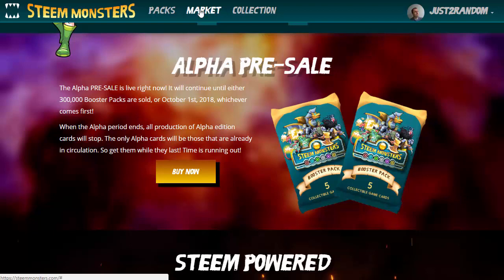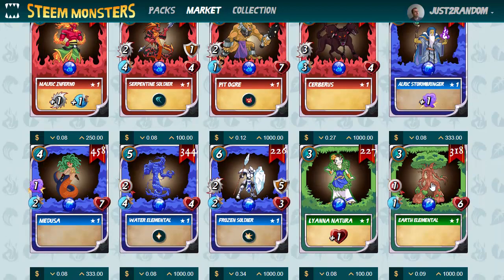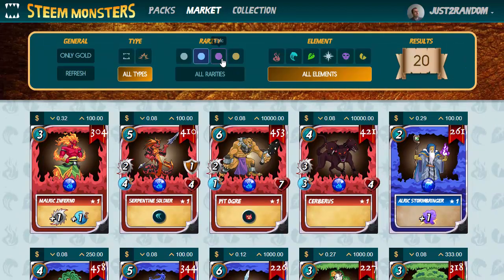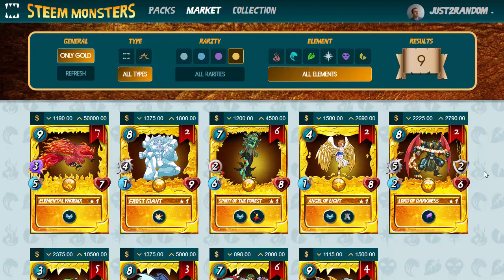Let's take a look in the market and see what some of the common prices for the Steam Monster cards are. In the marketplace there's a number of rarities: common, rare, epic, and legendary. Rare prices vary between $0.08 and $0.30. When you go up to legendary, the price is more like $5. But there is another tier above that, and that is the gold foil tier, and some collectors have already paid really high prices to get some really rare cards.